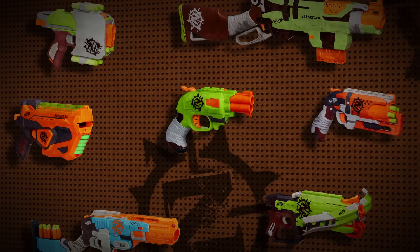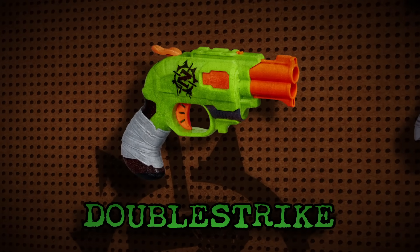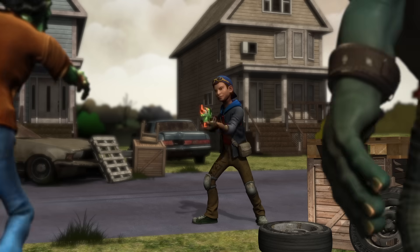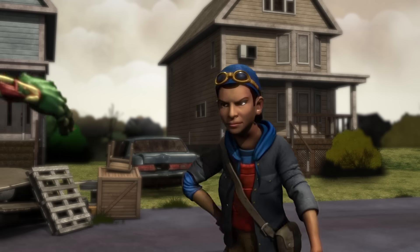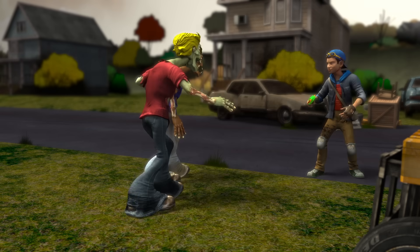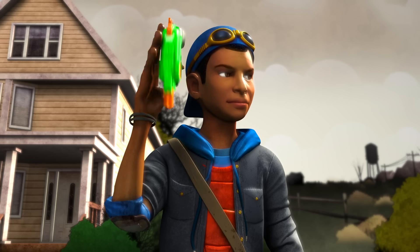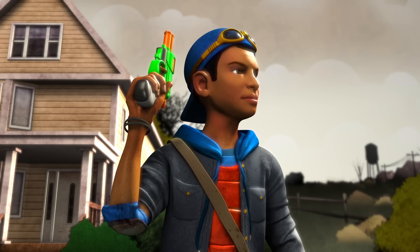Every hero has their favorite blaster, but sometimes it's a good idea to have a few extra tricks up your sleeve. When you've just put down a pack of zombies, it's wise to stay alert. Keep the Dumblestrike handy for those times when you need a little extra help. This compact blaster lets you load quickly and blasts zombies without ever slowing down. You'll always make them think twice with the Dumblestrike.